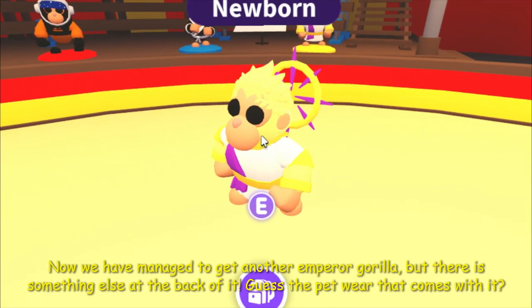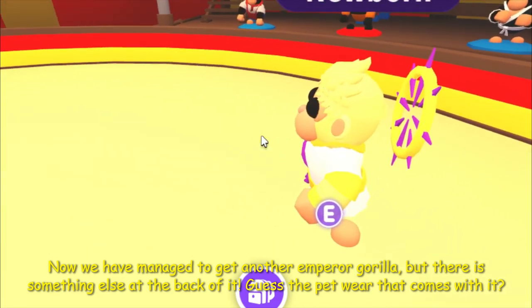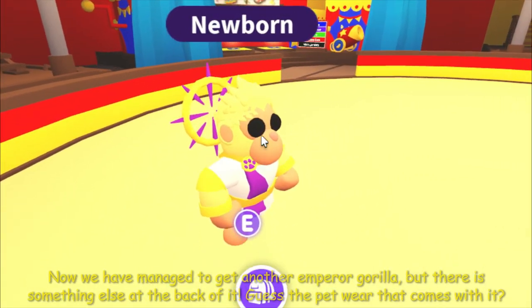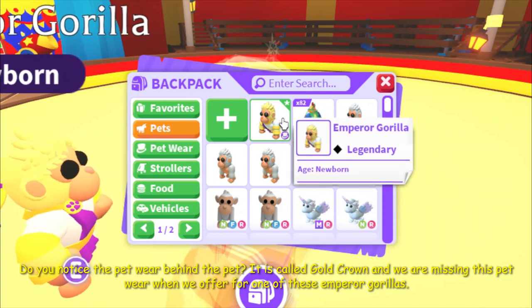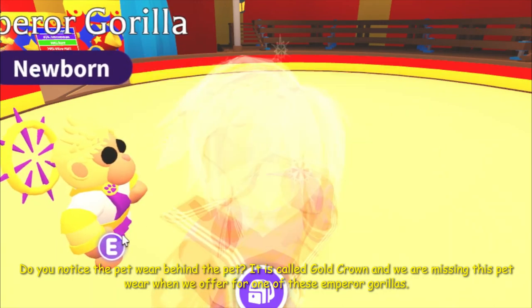Now we have managed to get another Emperor Gorilla, but there is something else at the back of it. Guess the petware that comes with it. Do you notice the petware behind the pet? It is called Gold Crown, and we are missing this petware when we offer for one of these Emperor Gorillas.